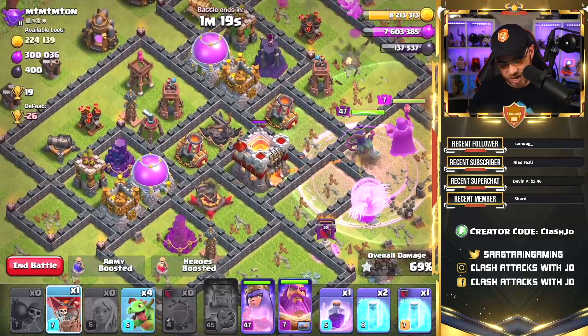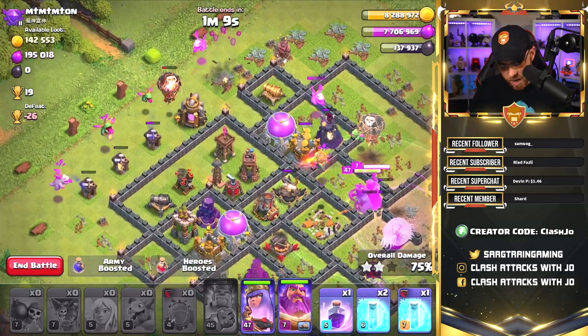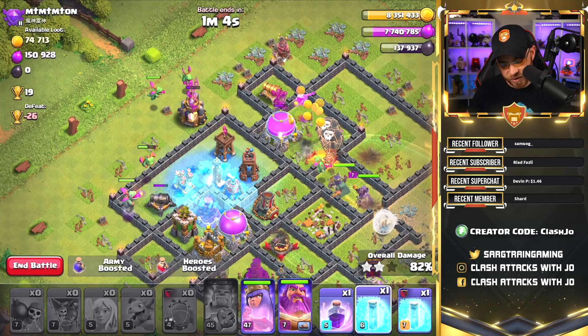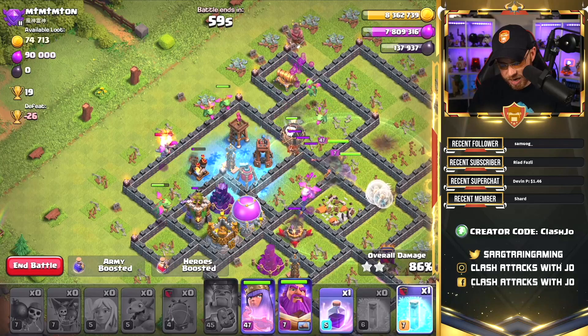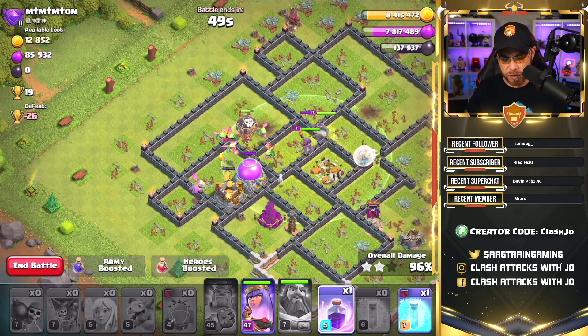No more wall breakers left on this side. Let's drop a balloon there, balloon there, and some baby dragons to help out. Rage up this queen again — there's a little bit of stuff going on on this side of the base. Let's drop a balloon and a few baby dragons there, and the queen has cracked through another compartment. Let's freeze this group to stop the air defense, give the baby dragon some time to work. We need to freeze that air sweeper again to give that baby dragon a little more life. Queen is good to go — we didn't even need the grand warden's ability in this attack, so we can hold onto these final spells. Let's use that ability to get her through that wall compartment.